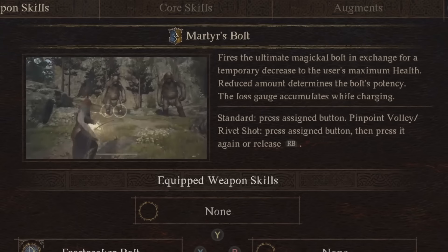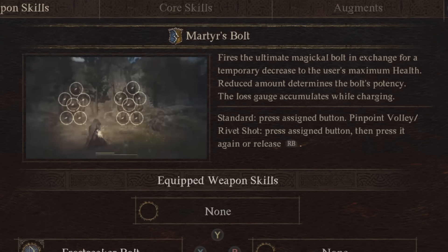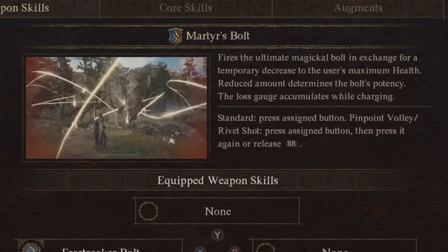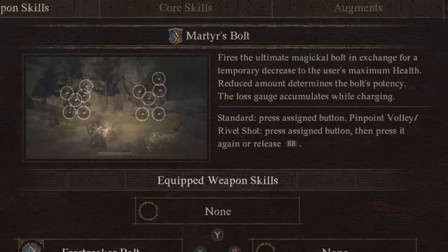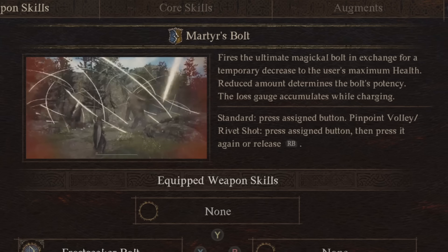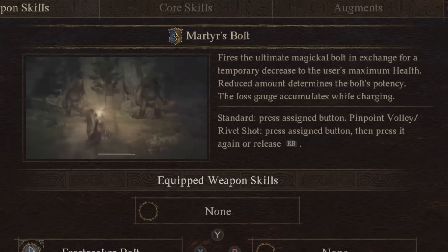Next up we have the Magic Archer. The Magic Archer's master's teaching is Marta's Bolt. You fire this ridiculous shot of many bolts but it costs you maximum health to do — at least temporarily. The more charged-up shots you do for this, the more health it's going to cost. It's a very strong skill even if it's quite sacrificial, and it's going to be up to you whether you think that's worth using.